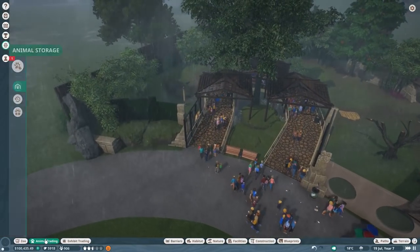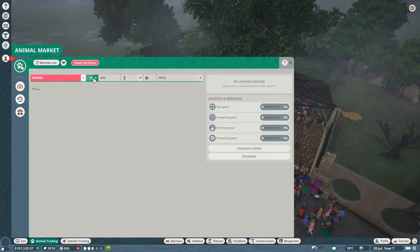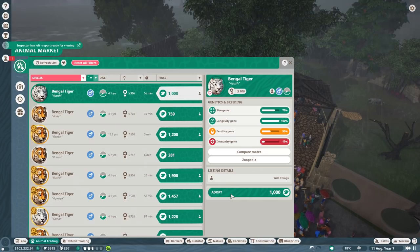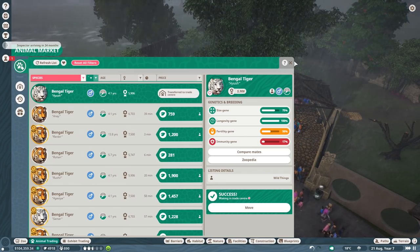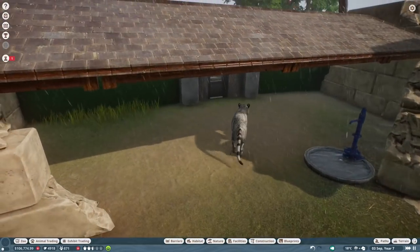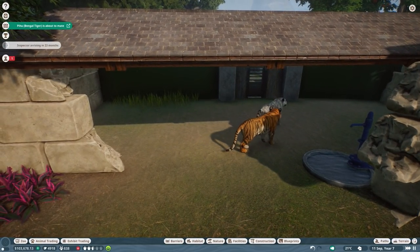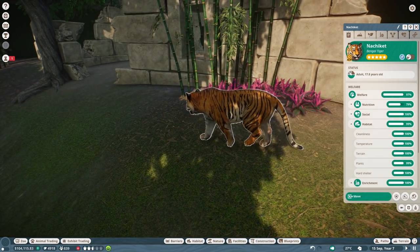I'm going to get already another Bengal tiger. I do know that this might not be too clever but I need another one. Apparently it was too easy. I'm just going to leave that in my trade center in case our other friend is dying first. You did a really good job mate.